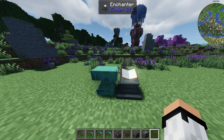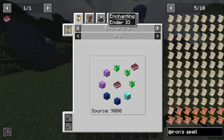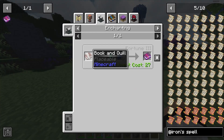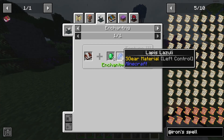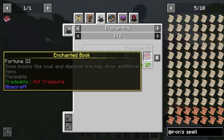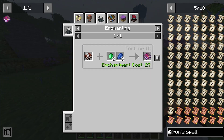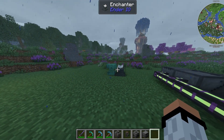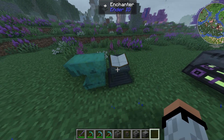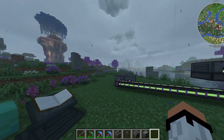If you have Ender IO installed, you can easily get fortune without grinding. Go to the enchanting station in Ender IO, find Fortune under enchanting, and craft it using a book and quill, three emeralds, and a lapis lazuli — and you get a fortune book. This lets you craft enchantments directly without needing an enchanting table or grinding for levels.